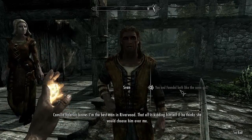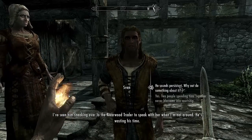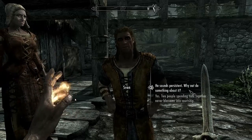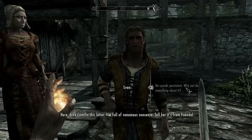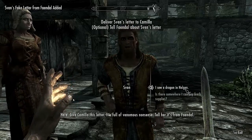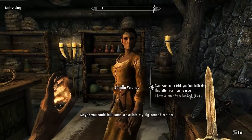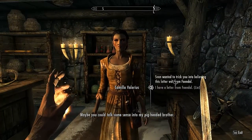He will tell you that he wants you to lie to Camilla about what Fendel really thinks. After you take this quest, you must go into the Riverwood Trader and talk to Camilla. You do not want to say 'I have a letter from Fendel' — you must say 'Sven wanted to trick you.'